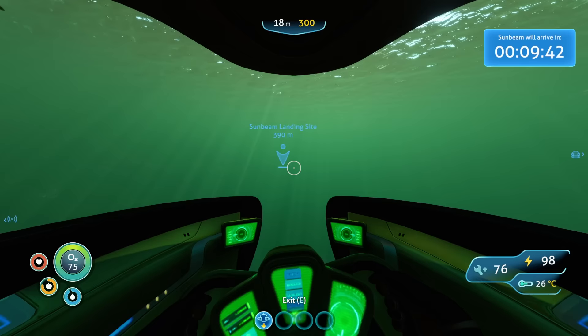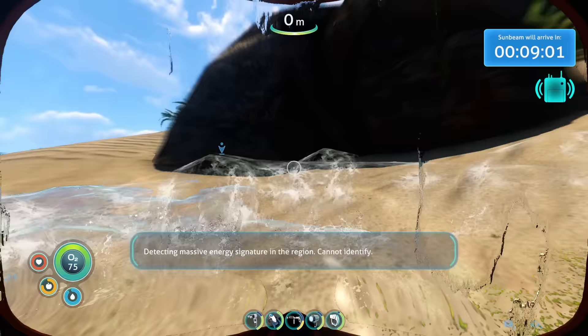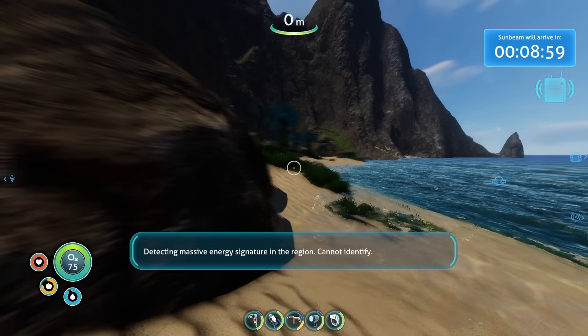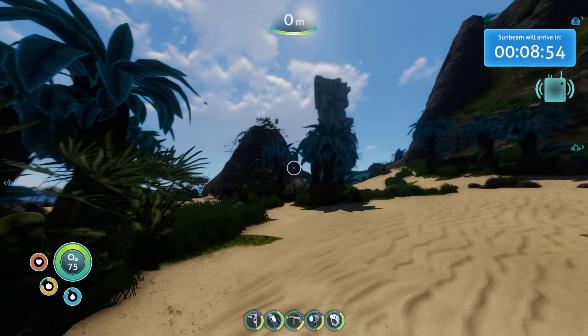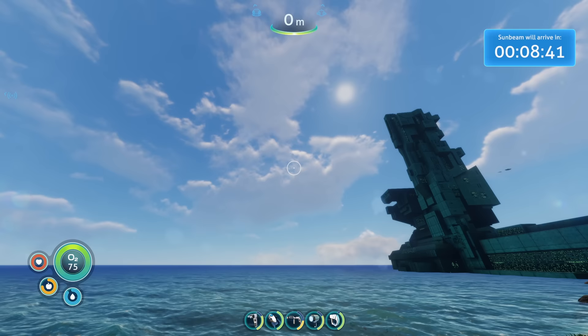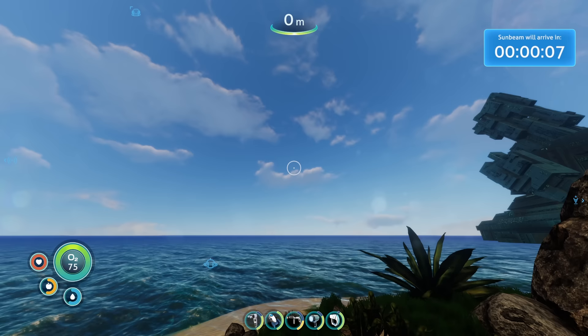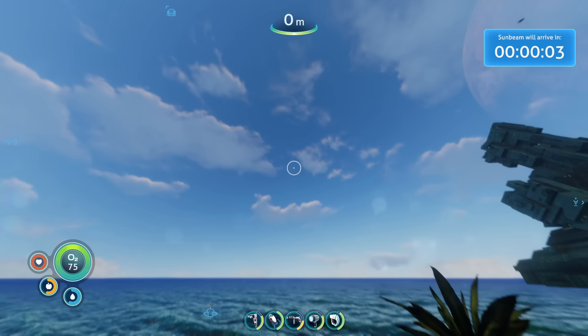We make our way to our destination, which happens to be yet another unexplored island. As we surface our Seamoth, we catch a glimpse of a huge green alien-like structure — what the hell is that? On the island we can see a huge cosmic base-like building with tendrils spiraling down into the ocean itself. I set up a nice picnic spot and eagerly anticipate the arrival of our heroic rescuers. And no sooner than when the timer reaches zero, there's a nice cutscene of the Sunbeam gracefully descending into the atmosphere.